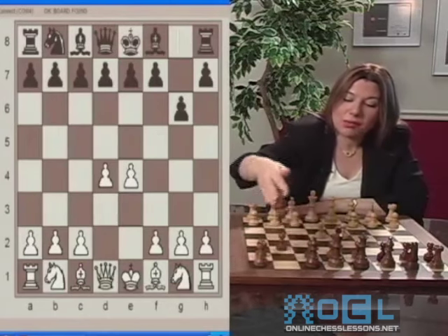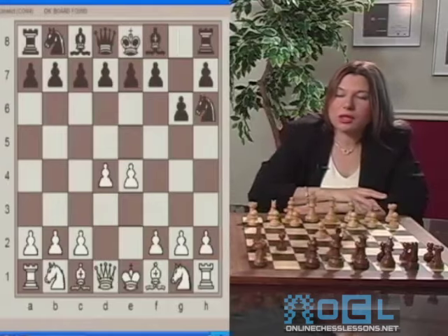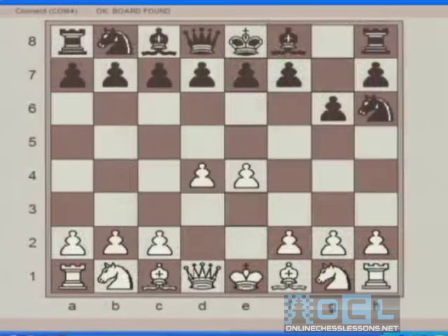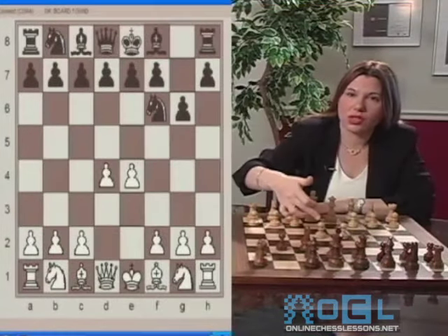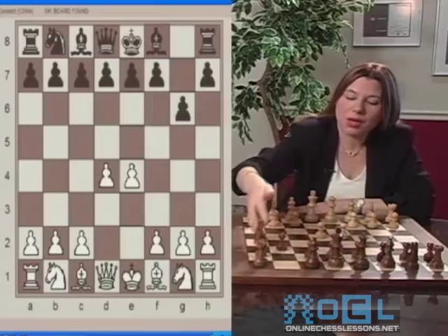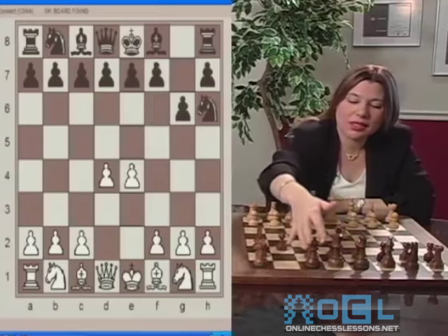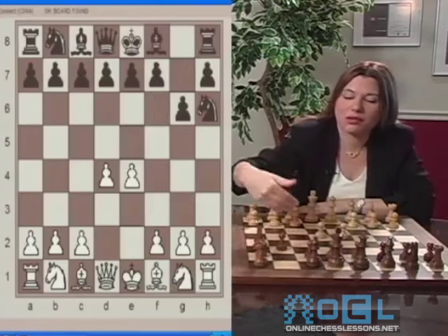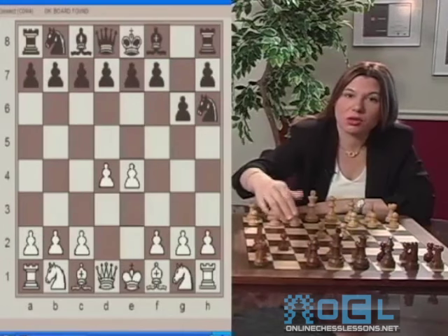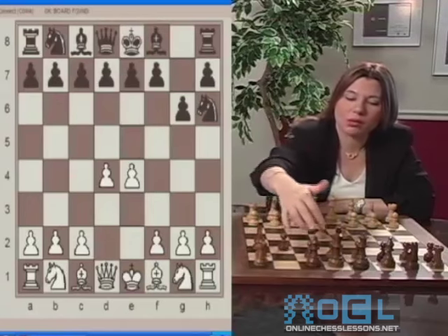Wow, that's a bad move already. The knight going to the edge of the board certainly does not belong there. It should come towards F6 which would control the center. Another problem with this move is that it delays the development of the bishop. Usually when Black, or White for that matter, plays the so-called fianchetto, developing the G pawn, you right away would want the bishop to come to G7.